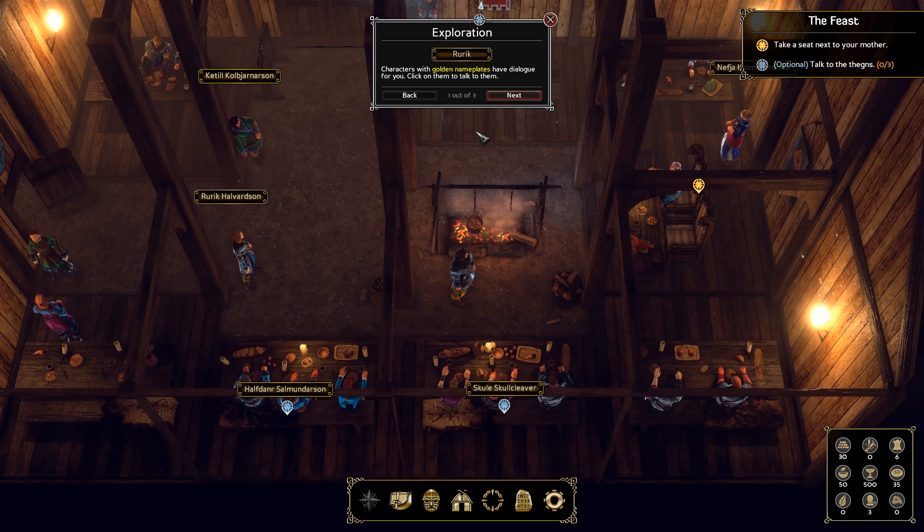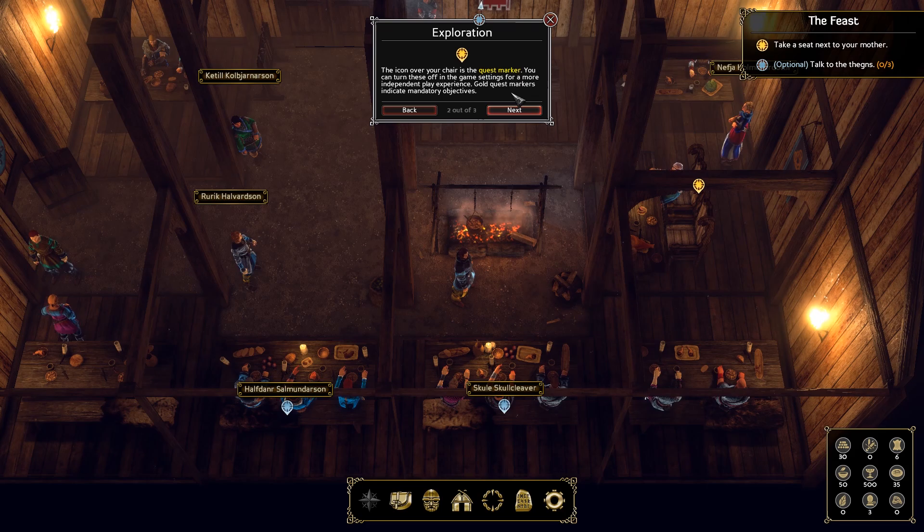Characters with golden nameplates have dialogue for you — click on them to talk to them. The icon over your chair is the quest marker; you can turn these off in the game settings for a more independent play experience. Gold quest markers indicate mandatory objectives. Talking to the other thanes is not mandatory, marked by the silver quest markers which indicate optional objectives. When you want to move on, just take a seat by clicking on your chair.